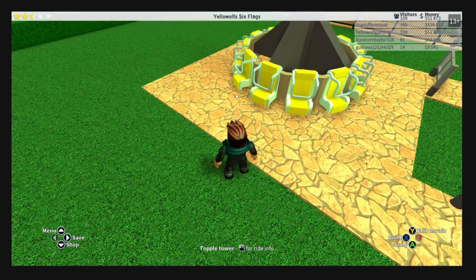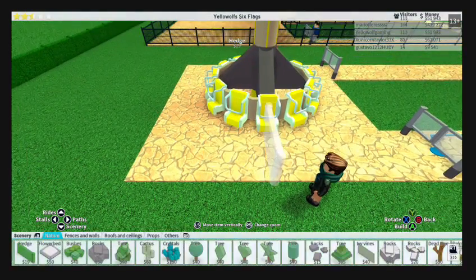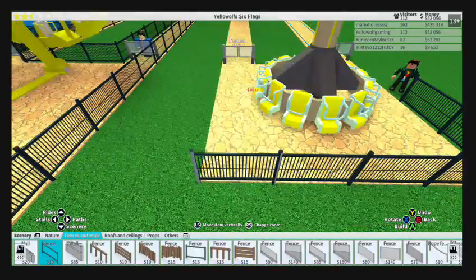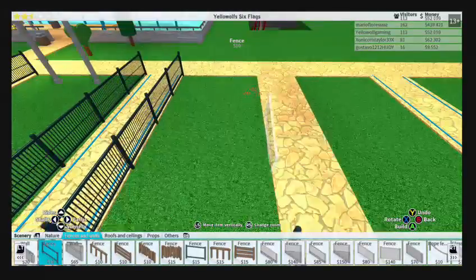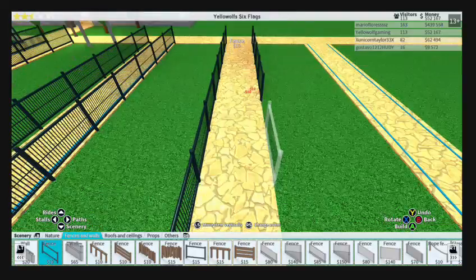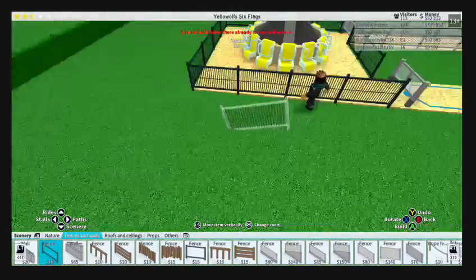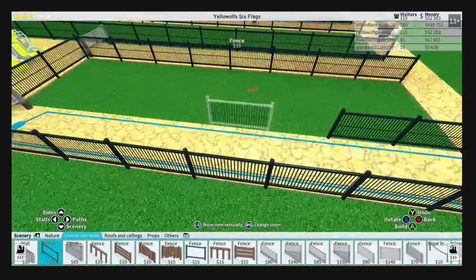Hey Cloud Maker 6646, welcome to the stream! Let's go to scenery and put some more fences around it. This ride is partially spinning - it goes up high, spins, but then it topples over making you think the whole tower is gonna fall over, which is kind of terrifying. Wait, I can't put something here on the queue path.